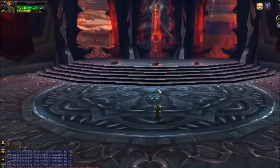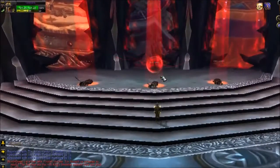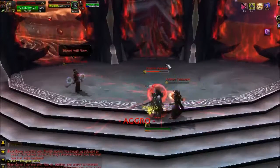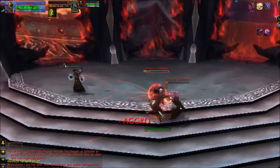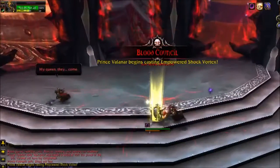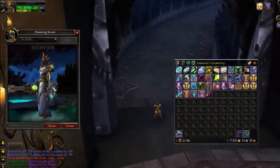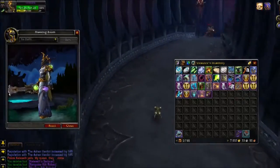Next up is the Blood Prince Council in the middle wing of Icecrown Citadel. You have to pay attention to make sure you are attacking the right one — there's only one that has a full health bar; the other two do not. They will switch throughout the fight. So if you don't burn the first guy down quickly enough and don't realize the health bar changed, you could be sitting here for quite a while. Luckily the health bar did not change so we were able to burn him down pretty quickly. I got a fist weapon, a cloth chest that looks like a pretty decent robe, and an off-hand which is just a purple shard.